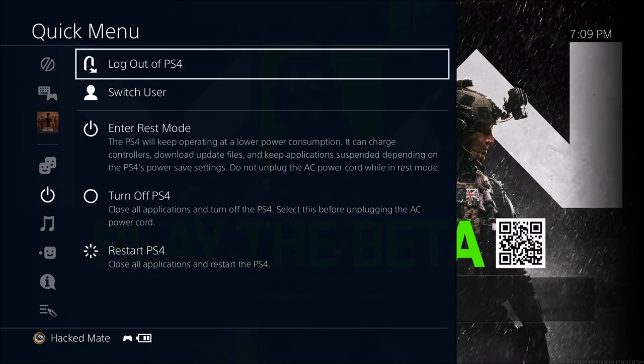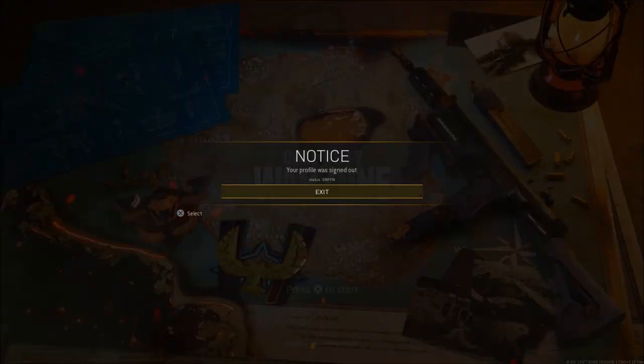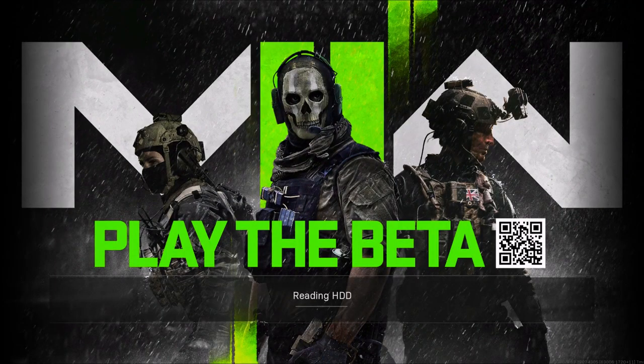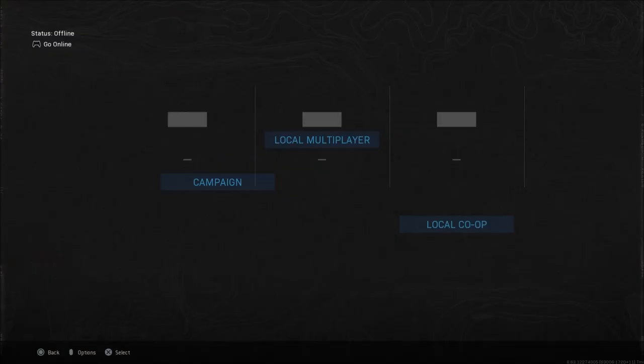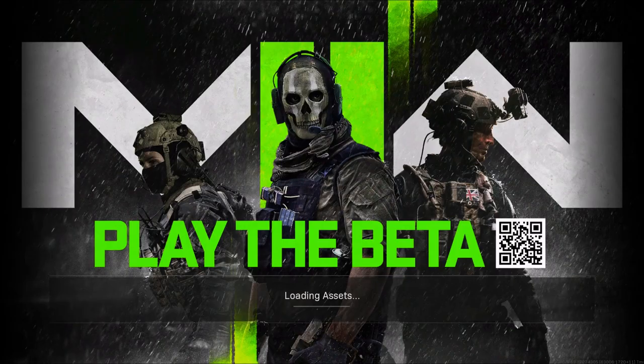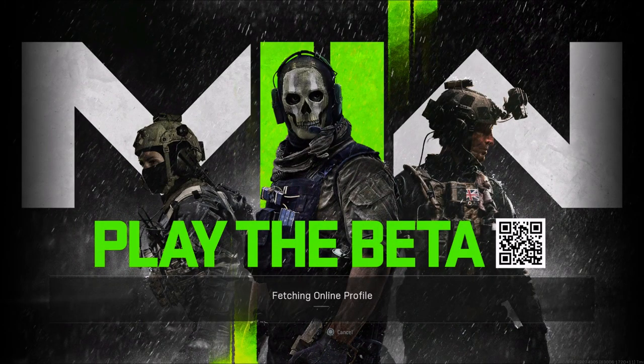Once you're at the main menu, use your second controller to sign in and sign out of the account. As soon as you see it say 'fetching online profile,' quickly switch to your first controller. When it gives you the error that the account has been signed out, click 'exit,' then sign into the game and hit back on your controller when you see 'connecting to the online server.' Click 'go offline,' then go into a Modern Warfare local play lobby, back out, and click the button to go right back online.